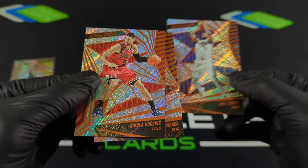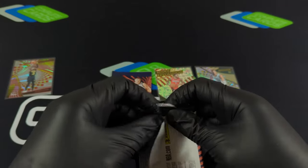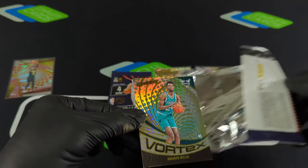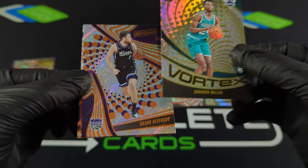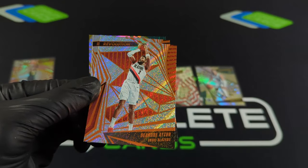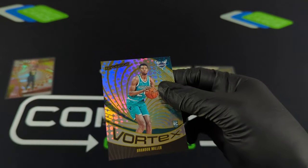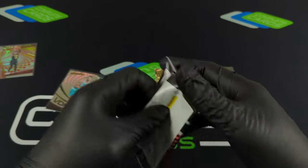Bridges, Embiid, Vucevic — last two packs. Maybe we can pull an auto because we're feeling really hot right now. Vortex on Brandon Miller — crossing people over and taking them down. Sasha for the Kings — let me double check that one. Another nice rookie, D'Aiton, big cat. And of course we had that Vortex on Brandon Miller. I'm really feeling this blaster box — hit me up in the comments, let me know if you agree or disagree.